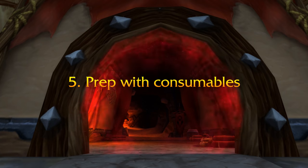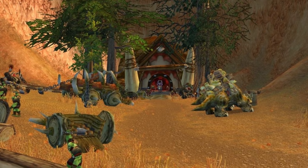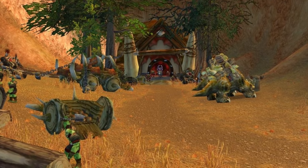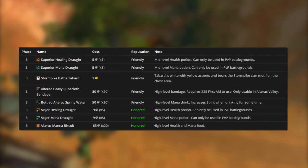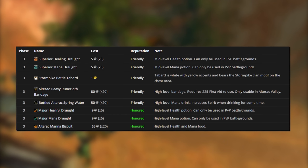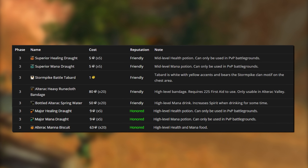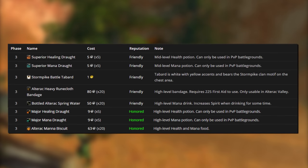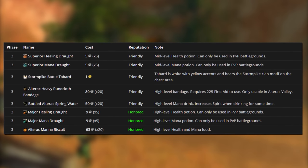Number 5: Consumable Prep Work. I'm sure you've seen this in every World PvP prep video, but an obligatory mention of how important consumables are — free action potions, limited invulnerability potions, etc. Once you obtain Friendly and Honored reputation with your Alterac Valley or Warsong Gulch faction, your Quartermaster will sell you handy consumables at a reasonable cost. You can snag 5 superior healing and/or mana pots for 5 silver each at Friendly, and at Honored, 9 silver for a stack of 5 major healing and mana. You can also purchase food, water, and bandages — though keep in mind these are only usable within the battleground.